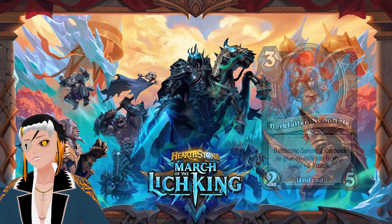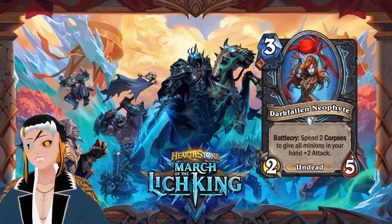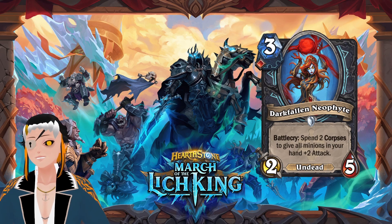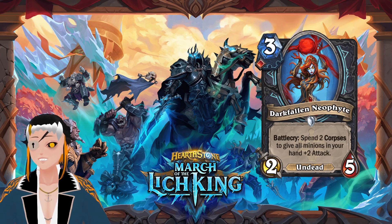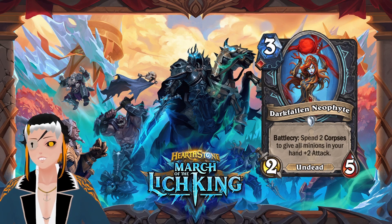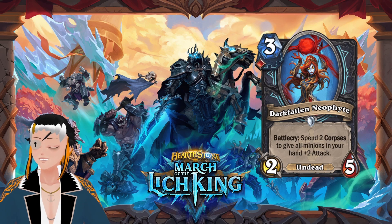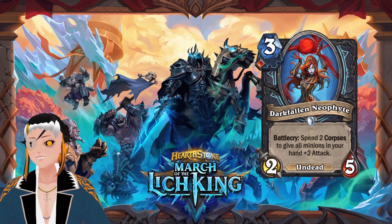The first card is Dark Fallen Neophyte, a three-cost undead minion with two attack, five HP, requiring one blood rune. Battlecry: spend two corpses to give all minions in your hand plus two attack. This opens up the possibility of using one blood rune in an unholy deck, which is pretty cool. It also perfectly fits the curve with the card that summons two additional copies of itself.